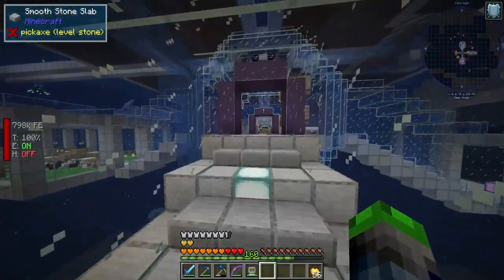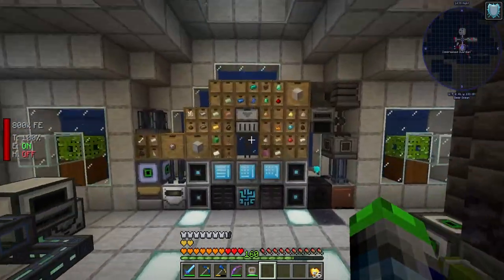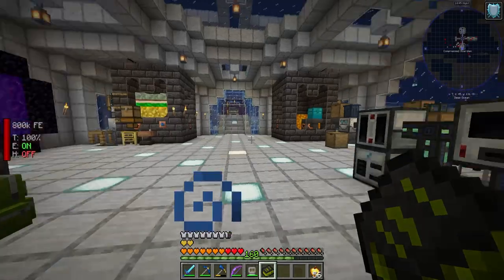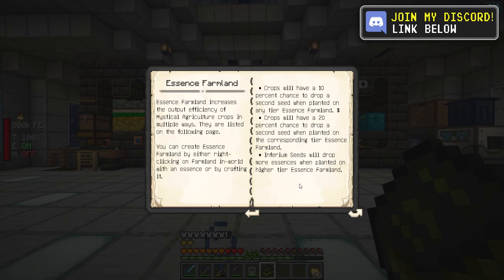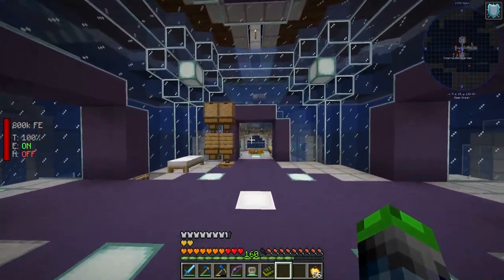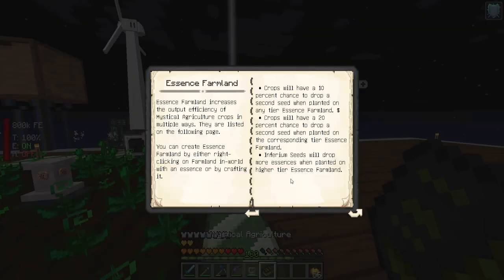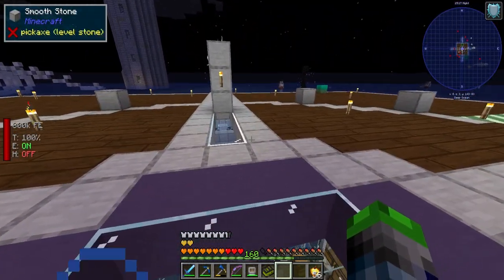So if we check the mystical agriculture book here — essence farmland — a while back I had a complaint because we were only going to be able to get one inferium essence per seed. But it turns out inferium seeds will drop more essences when planted on higher tier essence farmland. So the higher tier essence farmland we make, the more essence they're going to give us.